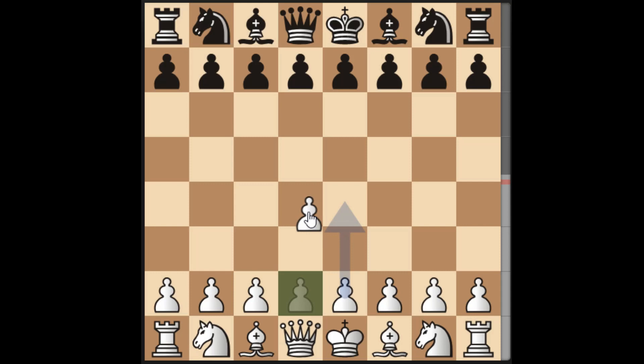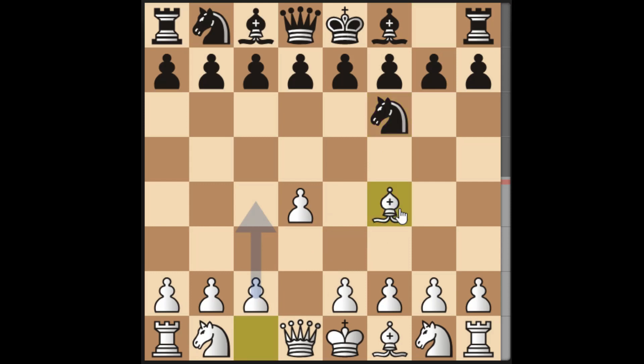Let's start with d2 to d4. This is the start of the London System. What if your opponent moves knight to f6? Then we bring the bishop out — this is the normal London System. What if your opponent then moves to c5?